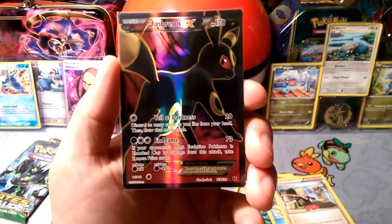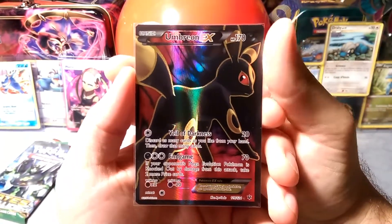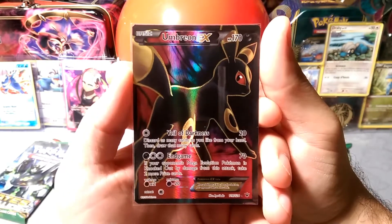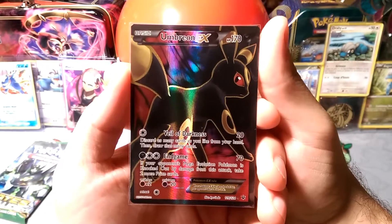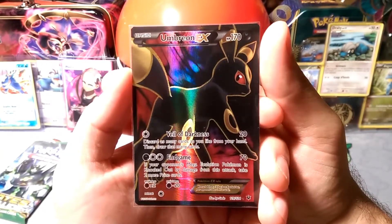Okay, let's read what he does — it's probably been a while for some, others probably know exactly what he does. Veil of Darkness: discard as many cards as you like from your hand, then draw that many cards. So it's basically Pokémon's Third Eye — Veil of Darkness.